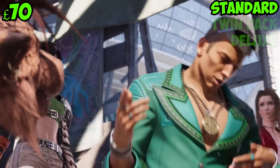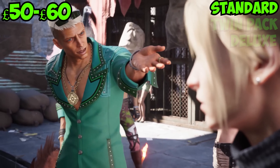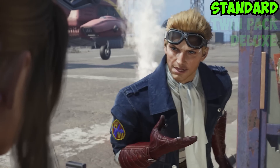The standard edition can be picked up for £70. The physical version is cheaper and will set you back around £50 to £60. It includes the standard version of the game and that is really it. What more were you expecting? You might get some DLC items with it just to sweeten the deal, but don't count on getting anything exciting.